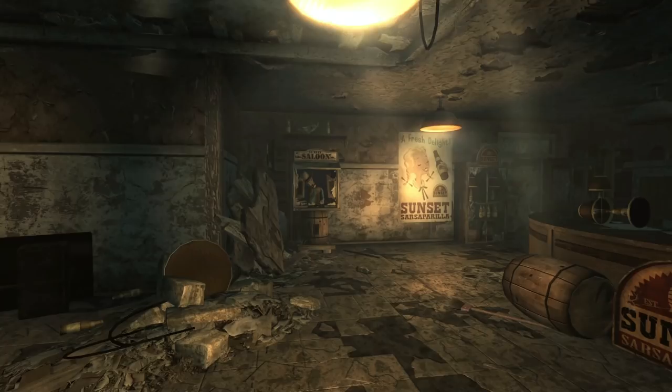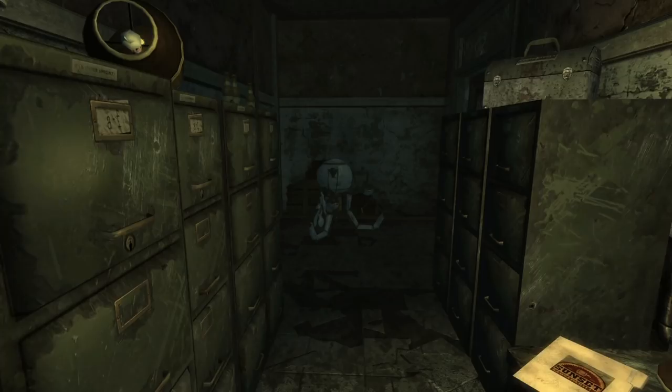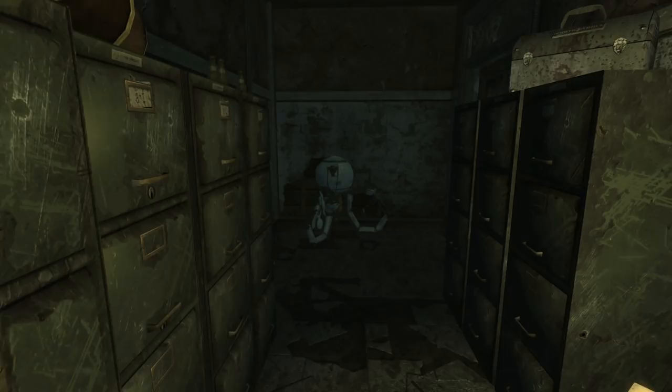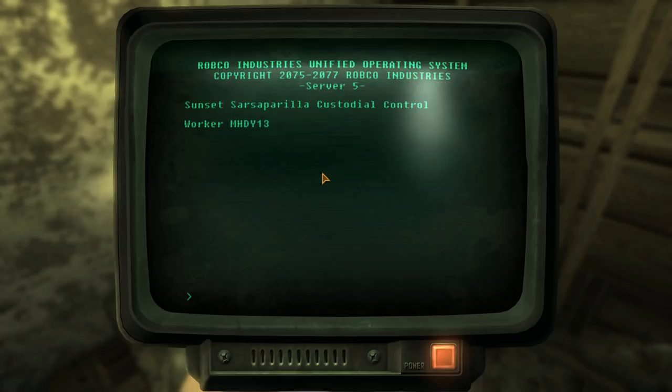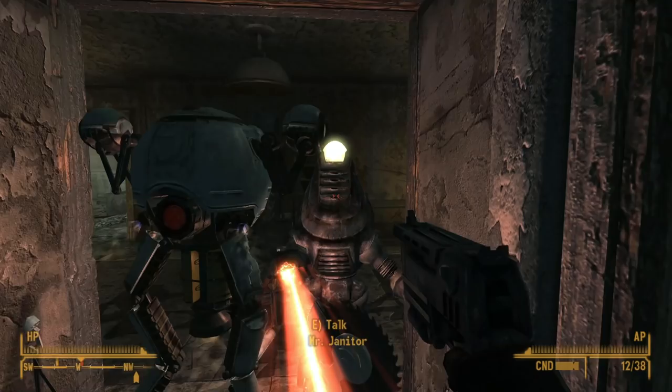In Fallout New Vegas, we can come across the Sunset Sarsaparilla headquarters. Guarded by Ol' Festus and a few Protectrons, this location acted as a bottling plant and operating facility for the pre-war drink. Still, after all these years, a beloved employee remains. Inside the maintenance closet, we can find Mr. Janitor, a Mr. Handy model used to clean the building before the Great War and still in remarkable condition. Hacking the average locked terminal on the other side of the room will allow us to start Mr. Janitor's routine.